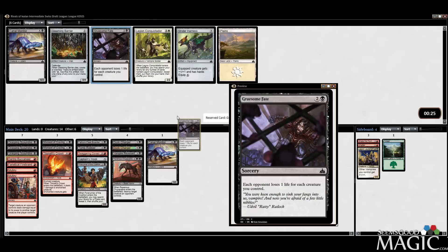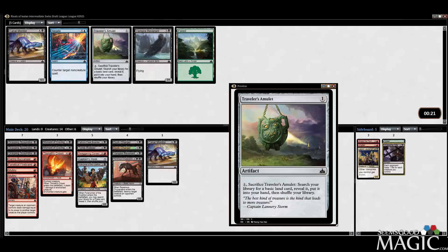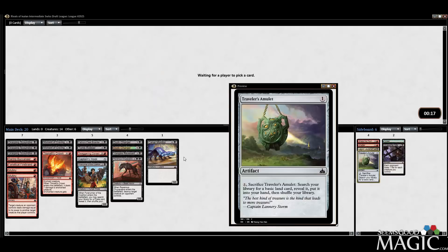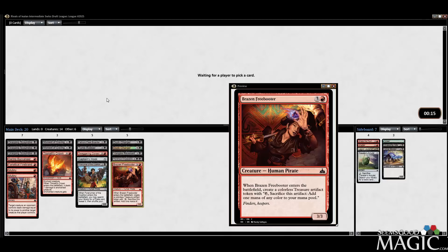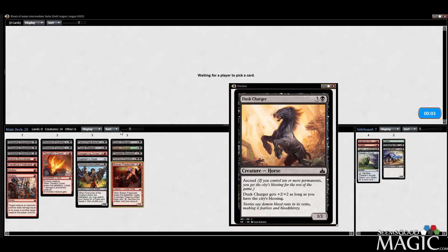Let's take the Gruesome Fate, but I don't think we're going to play it. I'll take a Traveler's Amulet — not going to play a Revenant or a Canal Monitor. We'll take the Freebooter — it's a pirate. Doing stuff and things, trying to figure out where we're supposed to be. I've been pretty impressed with Ascend as a mechanic — I think it's good.